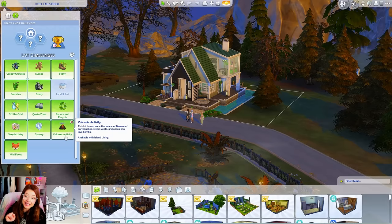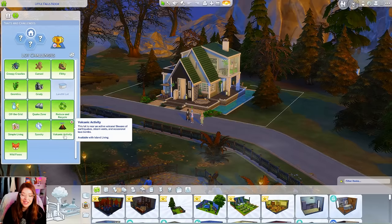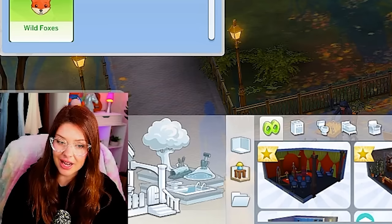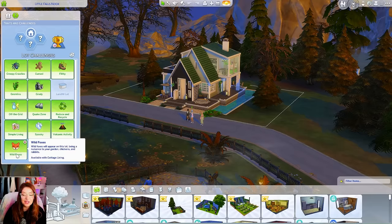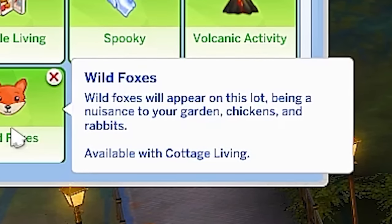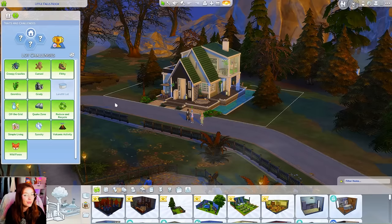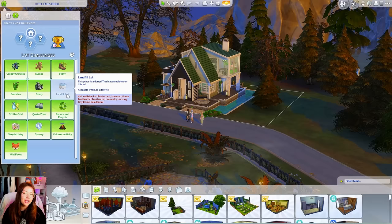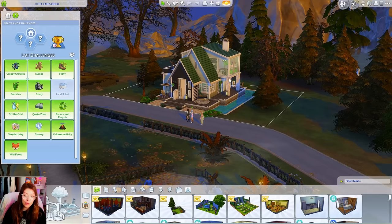We have volcanic activity. This lot is near an active volcano — be aware of earthquakes, steam vents, and occasional lava bombs. Can I die from that? I've never seen that happen before, so I really hope that happens. And finally we have wild foxes — wild foxes will appear on this lot being a nuisance to your garden, chickens and rabbits. Literally the least of my concerns out of all of these. The only one we don't have turned on is the landfill lot, which does not apply to residential lots.